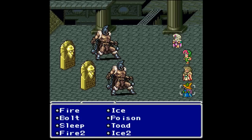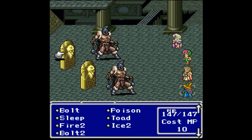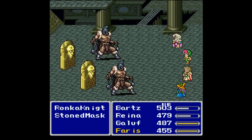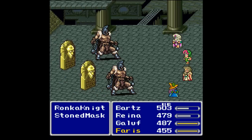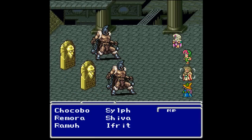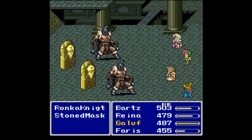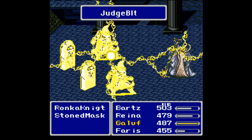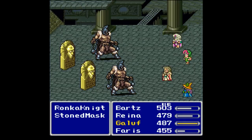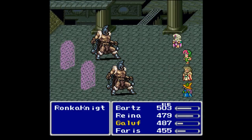I was trying to figure out why Reina didn't have max MP, but it's because I changed job classes after resting, which was a stupid thing to do. Go Rama — now that we got the first strike I might as well use a summon. Everything here is pretty much weak to lightning, so down go the Stoned whatever-they-were.